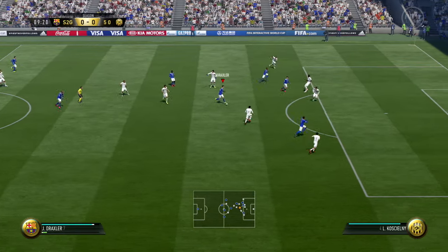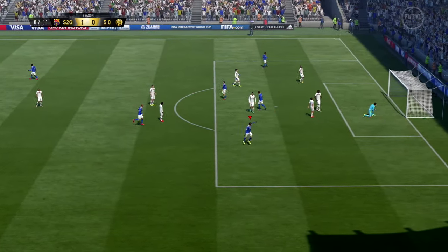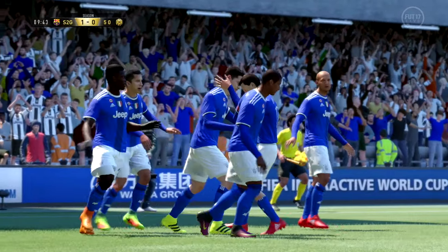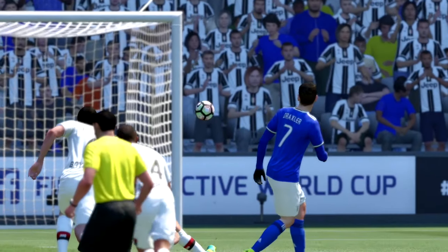Honestly, this was the best goal of the episode. Julian Draxler, from about 25 to 30 yards out, just curls this one in — fantastic from Draxler, 1-0 to us. That was just a special goal. Draxler is amazing in this game; I've just used him for a couple of games and I can already see why he's so good. You guys should try and get him because he's so cheap as well.